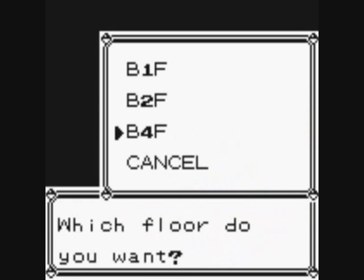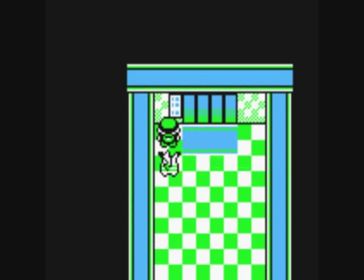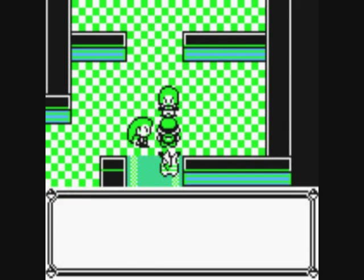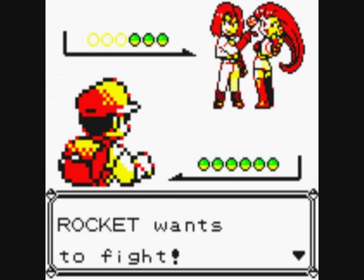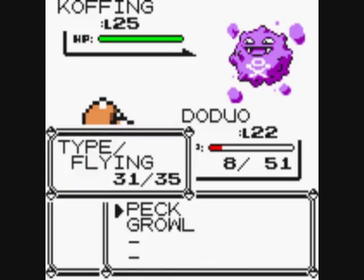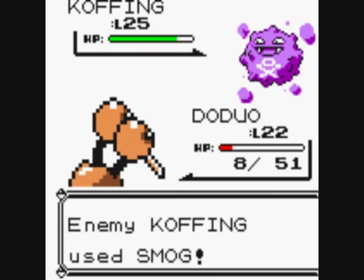Now let's go to basement second floor — actually, let's go to basement fourth floor, this is where the boss is. Not another step, brat. It's these two idiots again — this is a Yellow-exclusive event. How dare you humiliate us at Mount Moon! It's payback time. They have a Koffing at level 25. I'll let Dojiro die since I can't be bothered to get something else out.